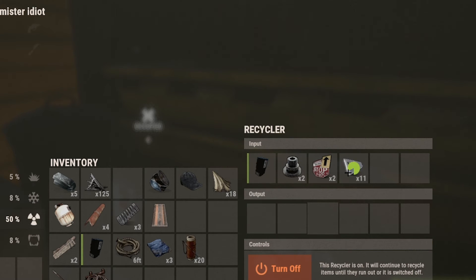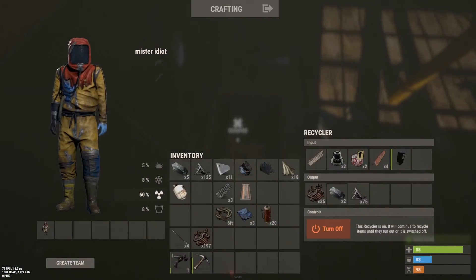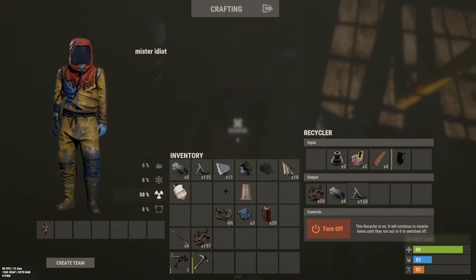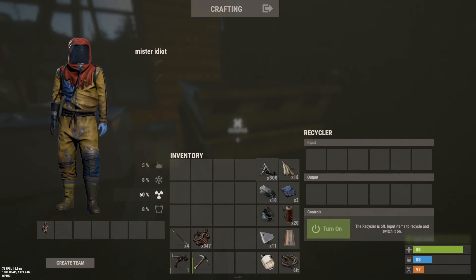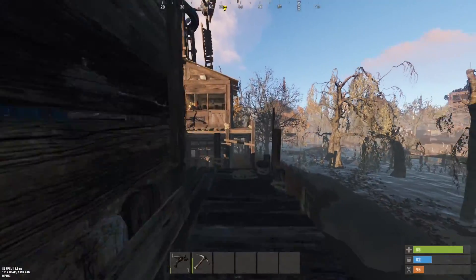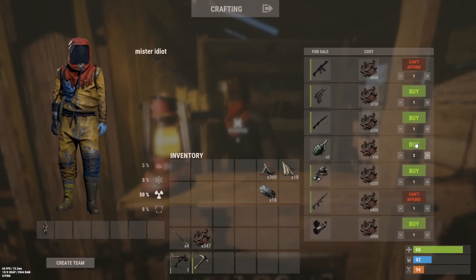I'm checking all my stuff from the recycler, trying to get as much scrap as possible. You just need quite a damn lot of scrap — for 10 nades it's 80 scrap, which means if you want to get 40, it's going to be a lot. 45 is the amount you really want to get because 40 is the exact amount, but if you miss one, what are you going to do? It's really not going to work unless you hit all the nades, so bring 5 spare — just bring 45.